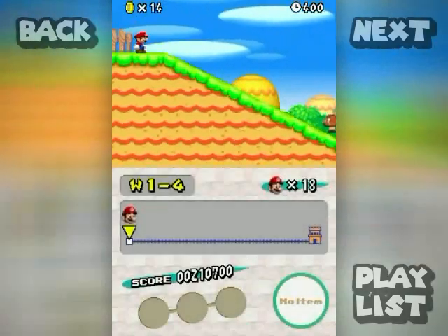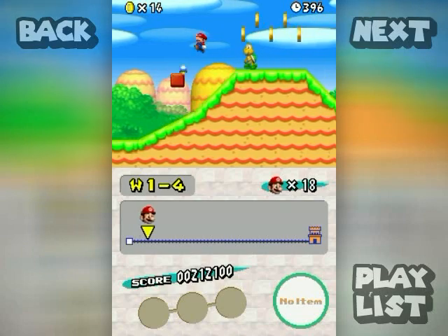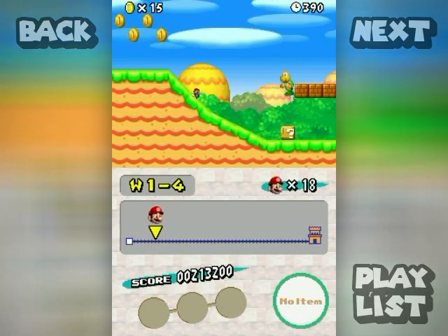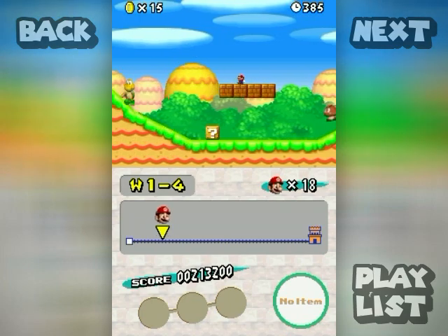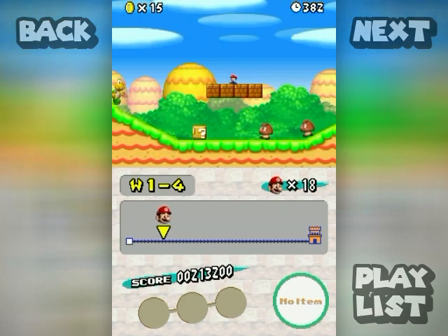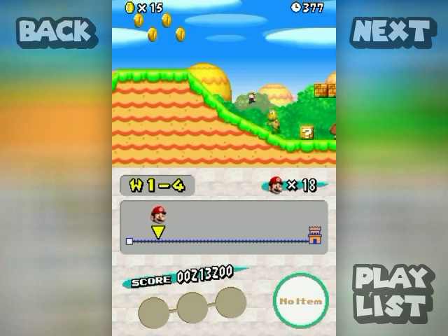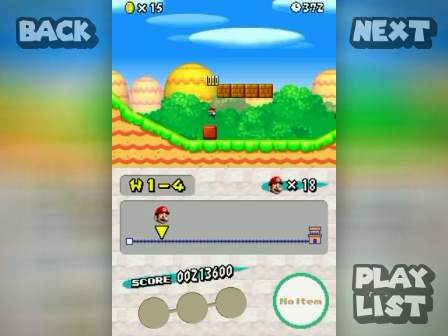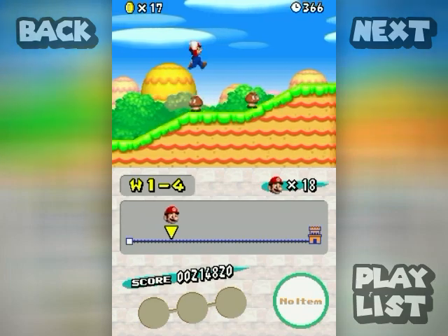Anyway, let's try not to lose lives here and actually try to make some progress. It's kind of nice to have a mini mushroom in reserve because of the difficulty of finding these. By the way, when you are mini Mario you can't regular jump on enemies — you actually gotta ground pound them in order to knock them around or kill them.